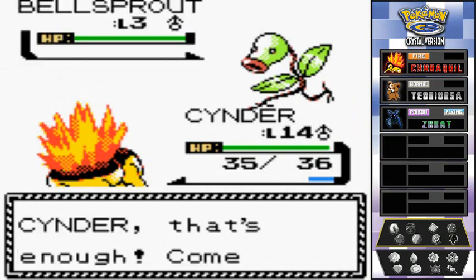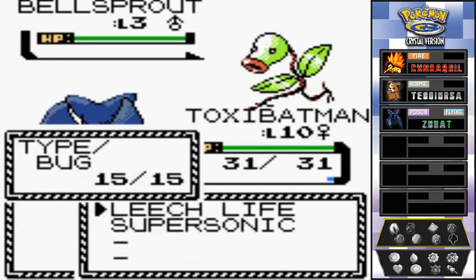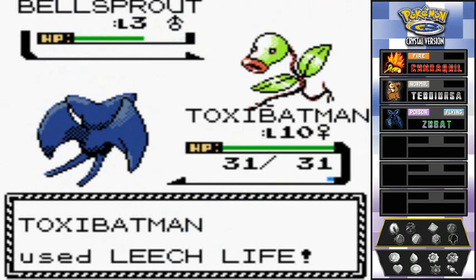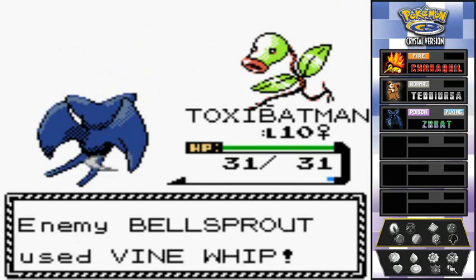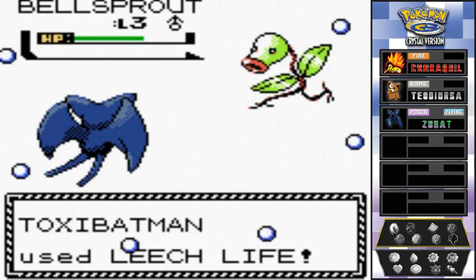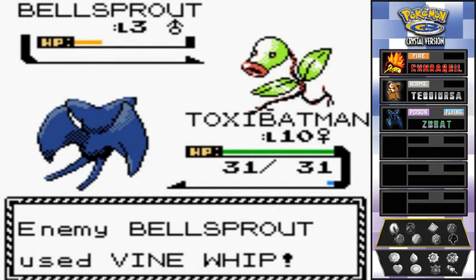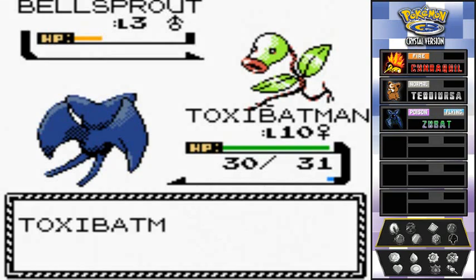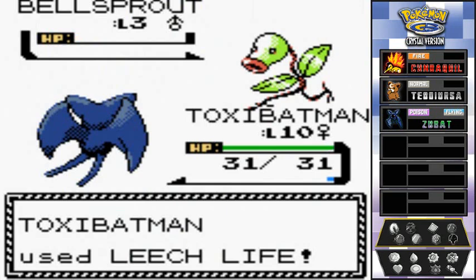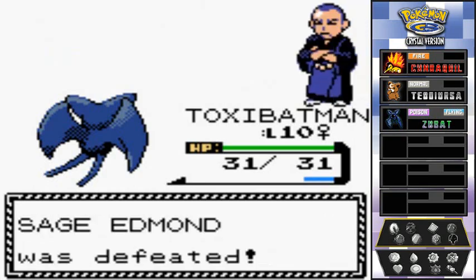Coming out with another Bellsprout — let's go with Toxic Batman. Bellsprout is a poison-type so bug-type moves don't actually work here. Leech Life takes a lot off, and Vine Whip doesn't do much because Toxic Batman is a flying-type. Leech Life finishes it off — look at how easy that is!